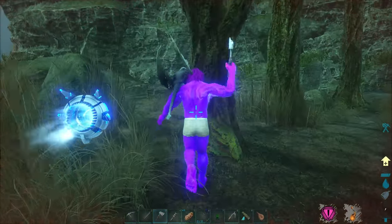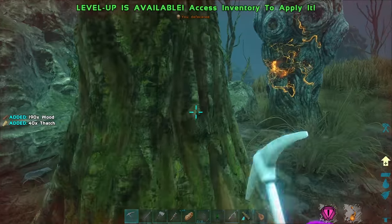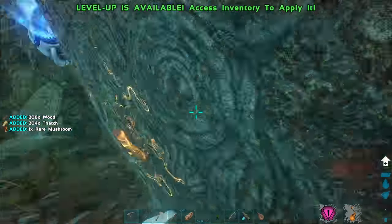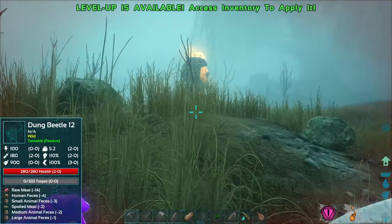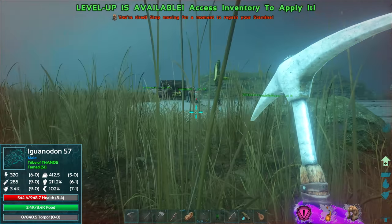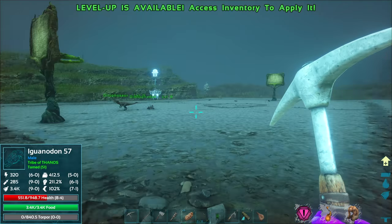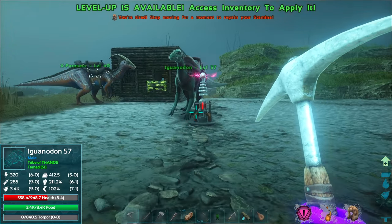Maybe I'll carry some extra armor in my inventory too, that makes sense. Get some wood here. Oh yeah, we got the level up! We can make the train tarts now — finally! And then I don't know, if we come across another Spino, I'm not going to look for that one particular Spino anymore. That thing's probably like a million miles away. But yeah, if I find another Spino, that's going to be amazing.